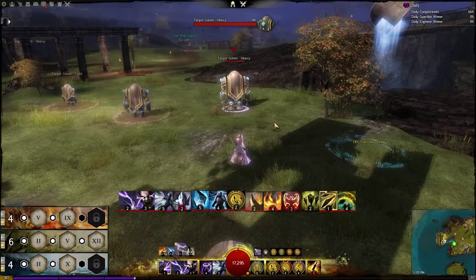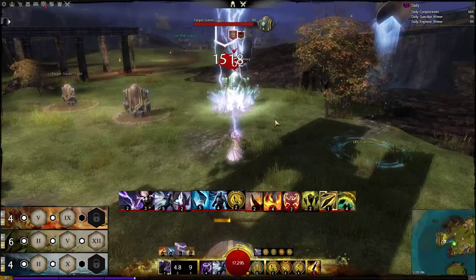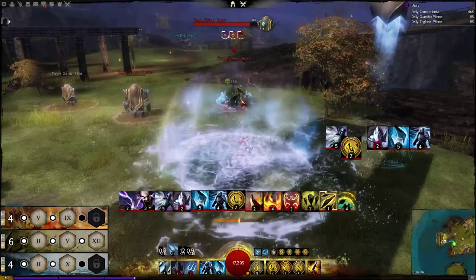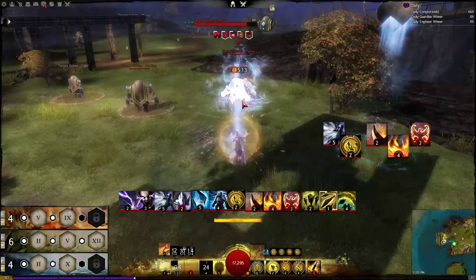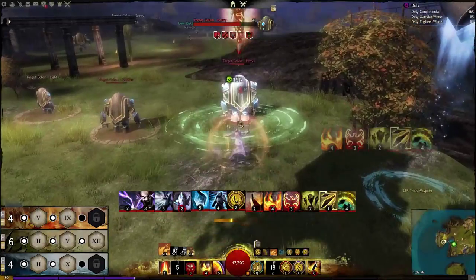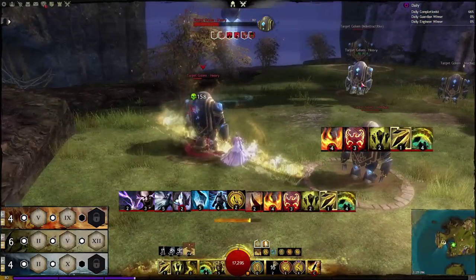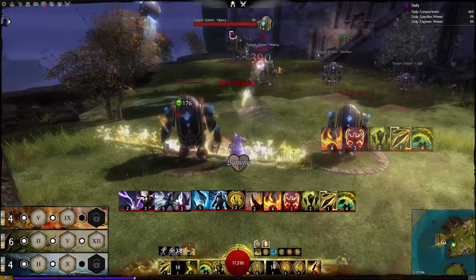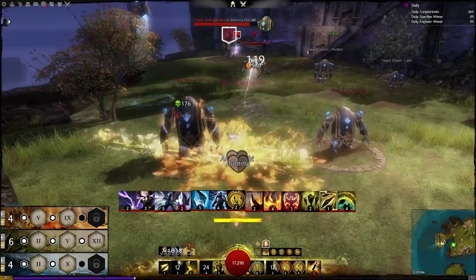Here are all the combos put in optimal order so that we can go through them all in a single rotation. We're going to start off with Gust and go straight into the Ice combo. While he's knocked down we hit him with the Signet of Earth and go into combo one — the one that causes the most damage. Because the Flame Wall is still up from combo one, we go straight into the Burn combo and just keep going. I targeted this second Golem because the first one wasn't going to last nearly long enough.